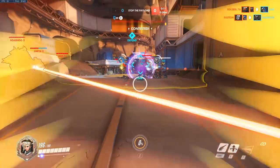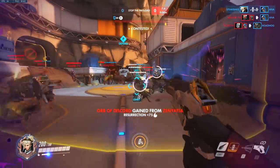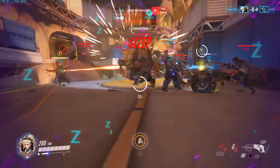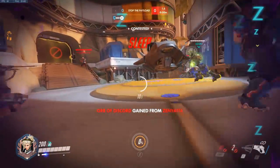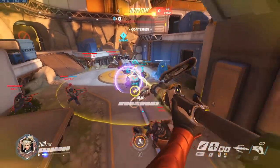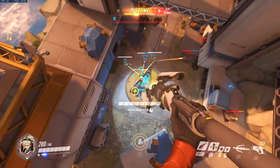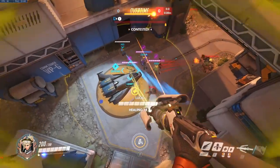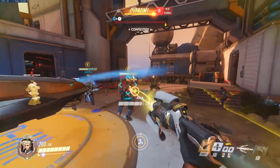If you die straight away in a fight, she can res you. You can now see the icon showing who is dead — that's another massive change for Mercy. Before, you'd just see skulls around you and weren't sure who had an ultimate ready, like a Soldier with Tactical Visor. Now you'll know where he is and can res him specifically.